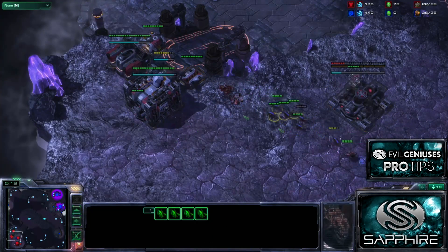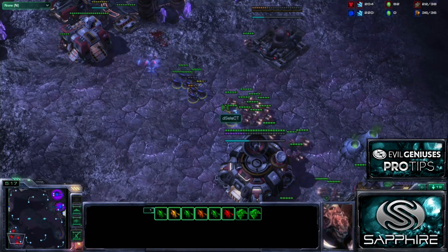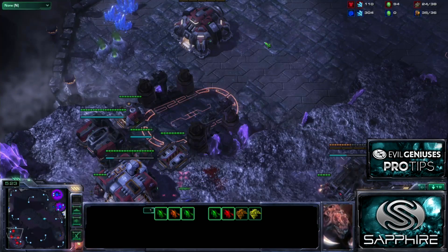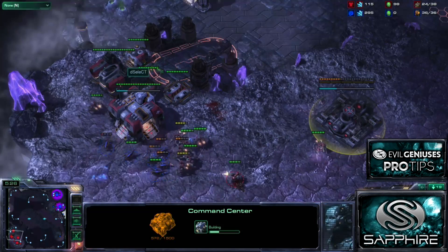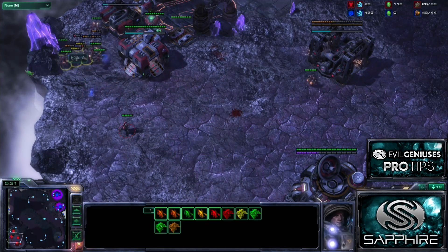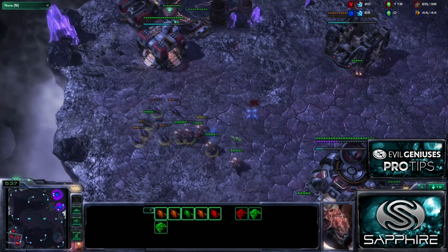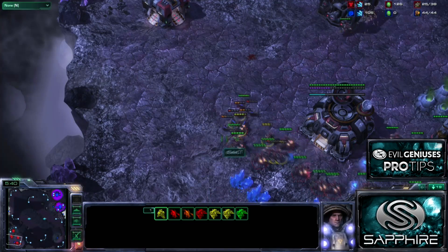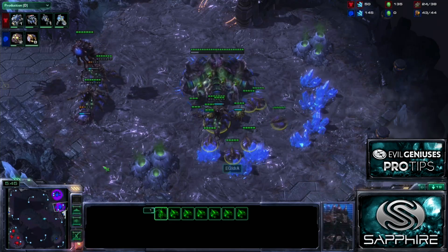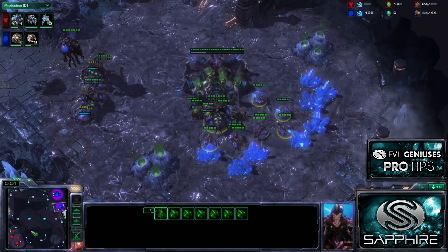This is an opening that I've been using pretty frequently. It's 15 hatchery into 16 pool without scouting, and then you save up Larva and make 8 lings regardless. This allows you to hold off any kind of 2-rax, and if you catch a Terran greeding like this - putting out 3 command centers and reacting to Helions off 1 or 2 Marines - it gives you the potential to punish them, get some scouting information, kill a few SCVs. Kind of a nice little opening that I copied off of Koko. Behind that, I'm just going for the regular 4 Queen opening, mass drones.